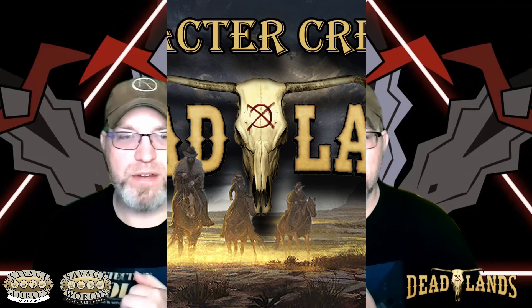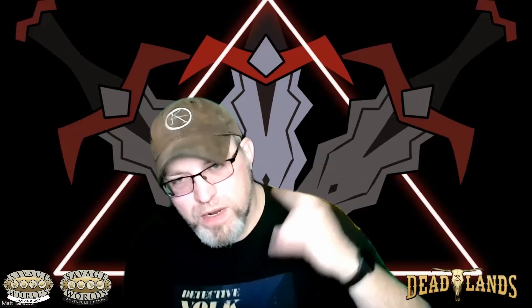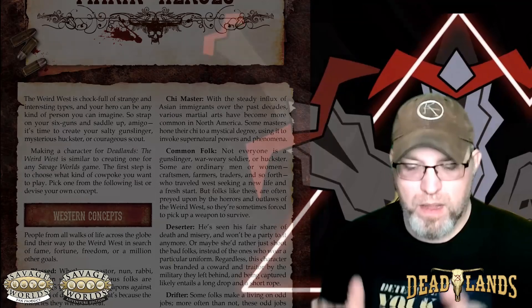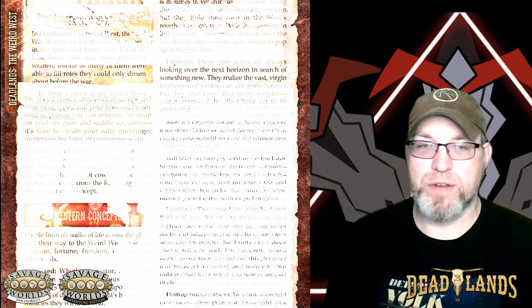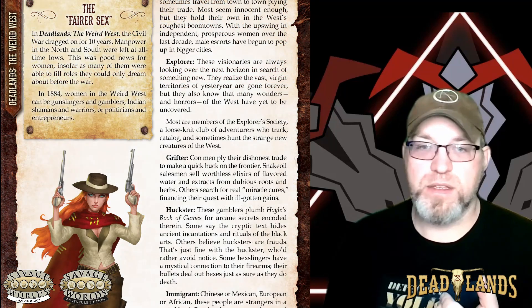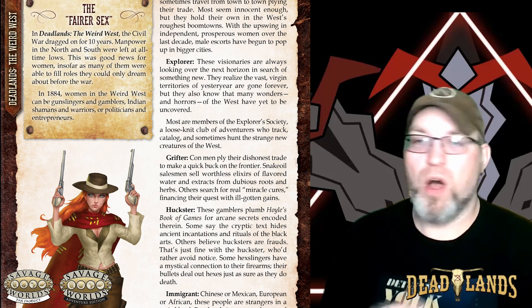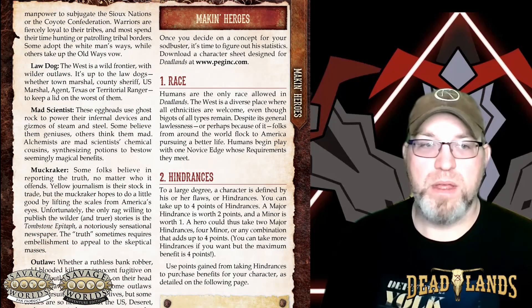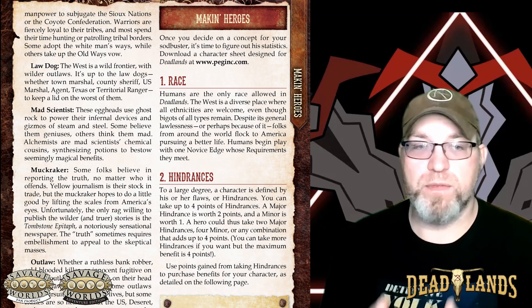Let's get started on our character. We're going to dive into character creation. The first thing we do is devise our concept, and you're going to want a Wild West character concept. Whether it's a rugged gunslinger, a quick-witted gambler, or maybe a mysterious preacher, all kinds of characters are welcome. You are going to embrace your Wild West persona and just really let your imagination roam free.